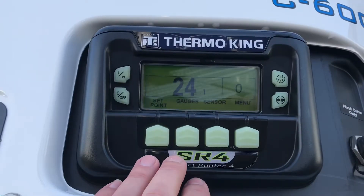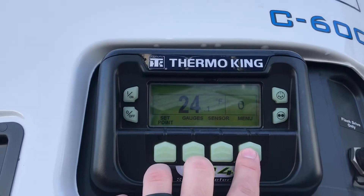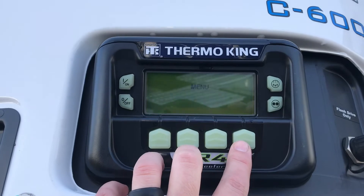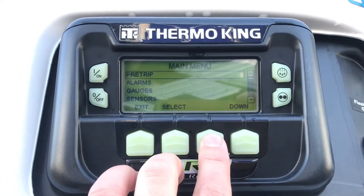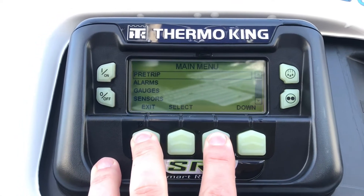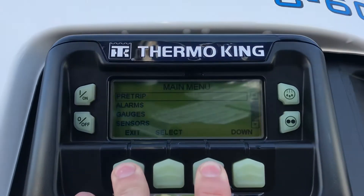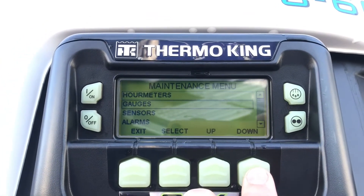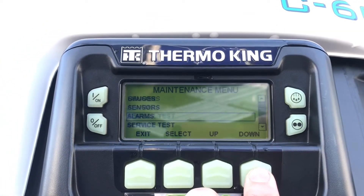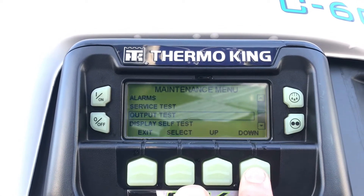This is how to prime a Precedent unit. Go into the menu, then hold down the blank key and the exit button, and it will take you into the maintenance menu. Then go down to the output test.